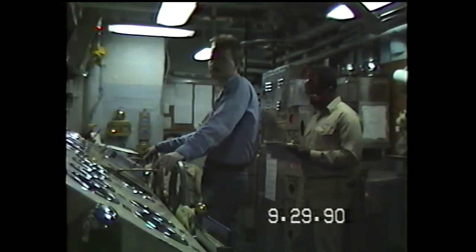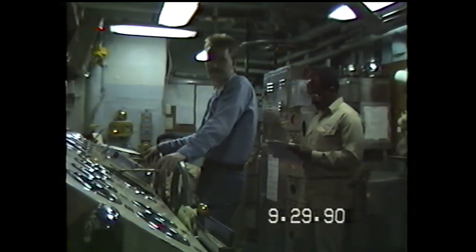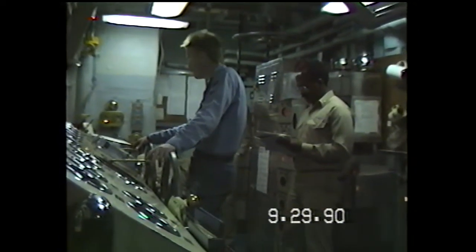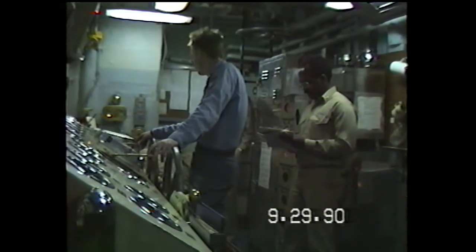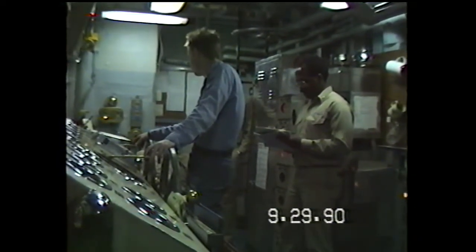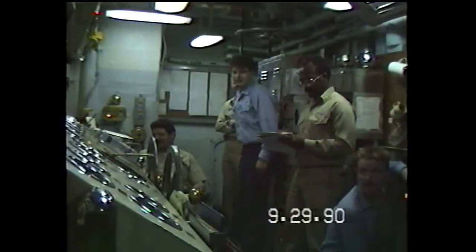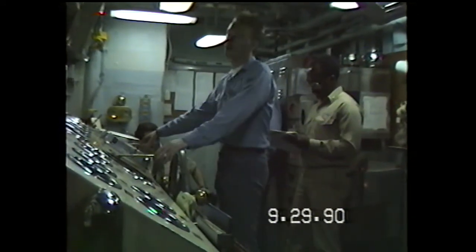On turn, 10 knots. On turn, 10 knots, bridge eye. All space to make control — on turn, 10 knots. On turn, 10 knots, bridge eye. Made circ pump shift to low. Stats made circ pump — low.